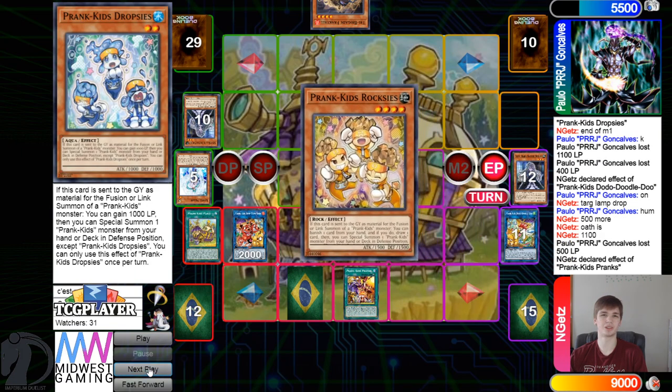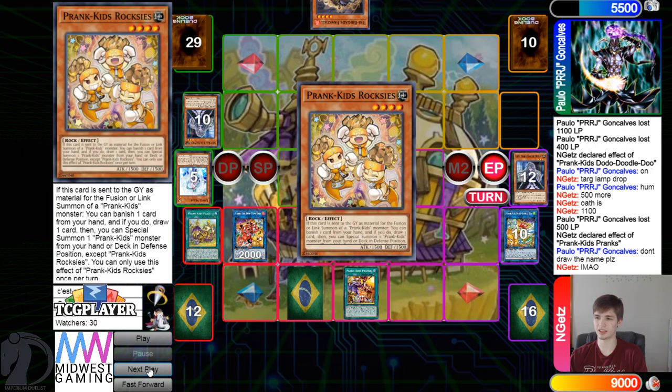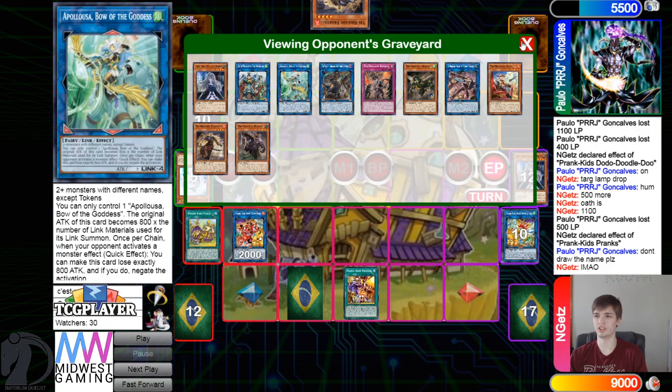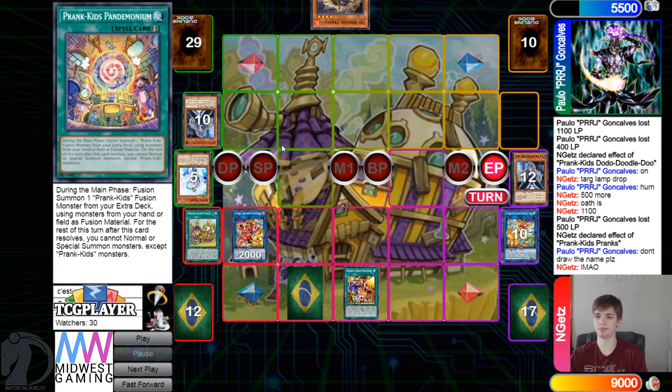Tribute Doodle into Bell, then set fusion spell, activate Pranks. End phase: Pranks effect goes ahead and puts back. I guess they just wanted to beat over the Ancient Warriors — not bad, I definitely get that.